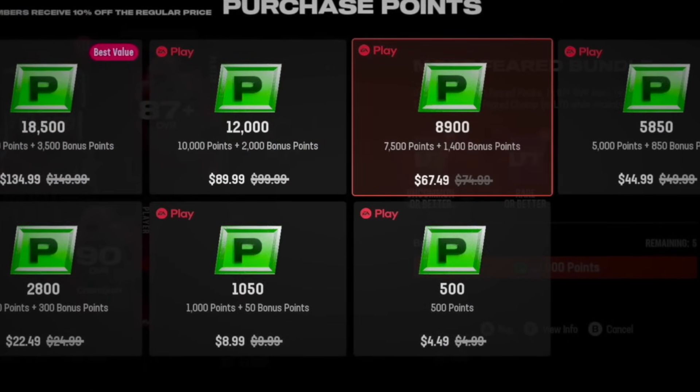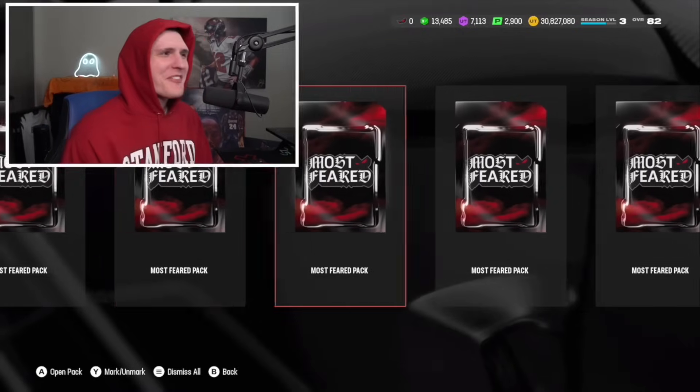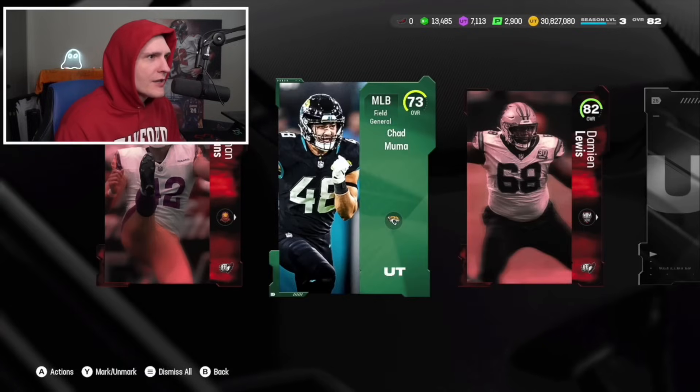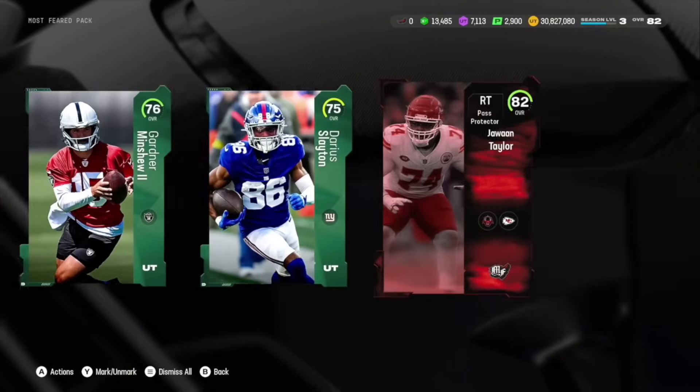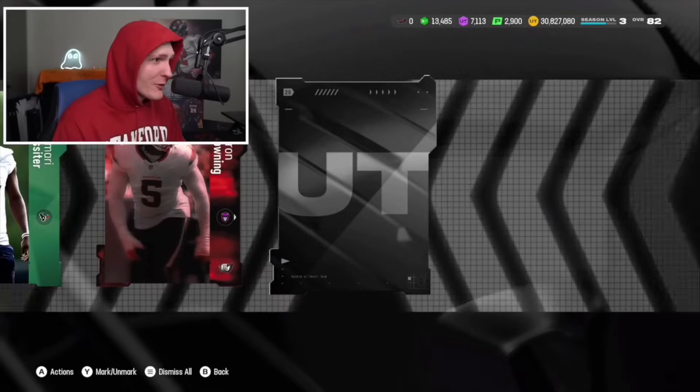Just for fun, we're going to open the bundle as well - I promised you guys I would spend $1 for every like on that last video I posted, so we're going to spend like 200 bucks right now. Use code DOM in Underdog - I'd appreciate that a ton. Let's get AJ Brown or Micah Parsons. Normal Most Feared packs, then we have our 87 plus and 90 Most Feared player. Ethan Evans, Chad Muma - not great. I have a slight suspicion that the only good packs in these bundles are the freaking toppers.